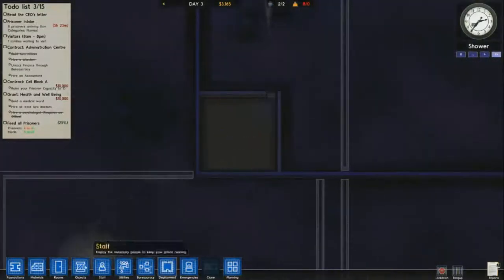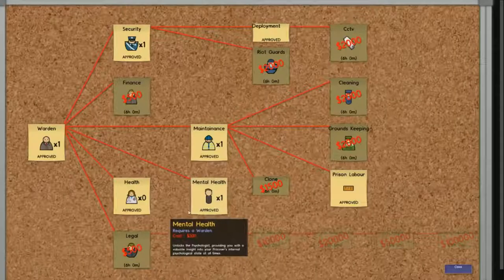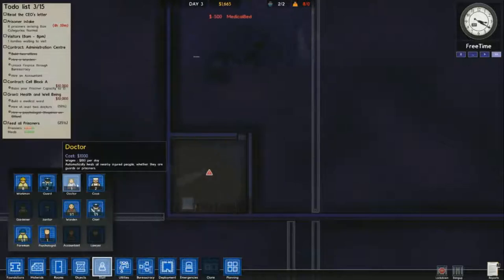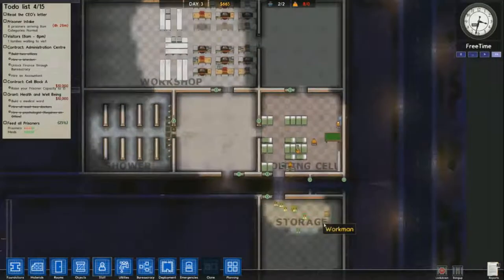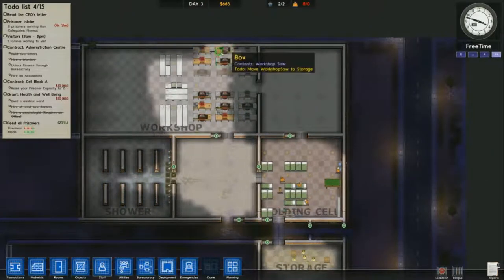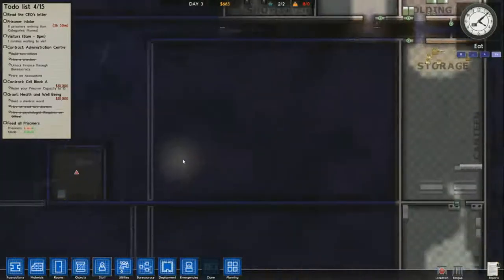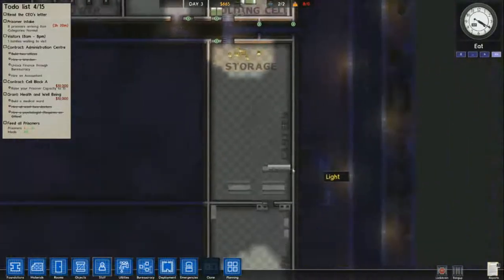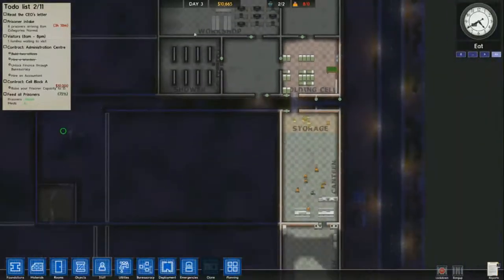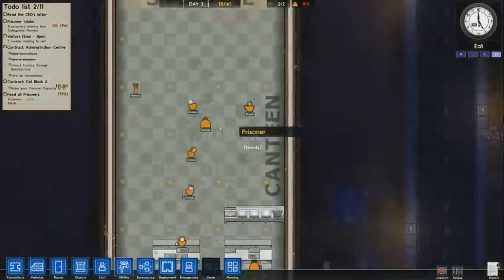The building I made down here is going to be my medical ward. The infirmary is blocked out until you hire a doctor, and then you get your psychologist or second doctor. Once that medical bed goes in I'll get the extra $10,000. My money is only at $665, so it's really a tight build to get your workshop up and hit that grant on day three. I just got the money and I'll place in the rest of my workshop items and make sure it has power.